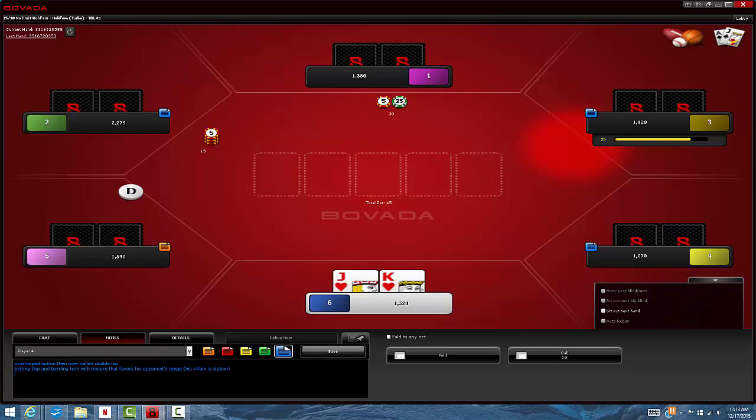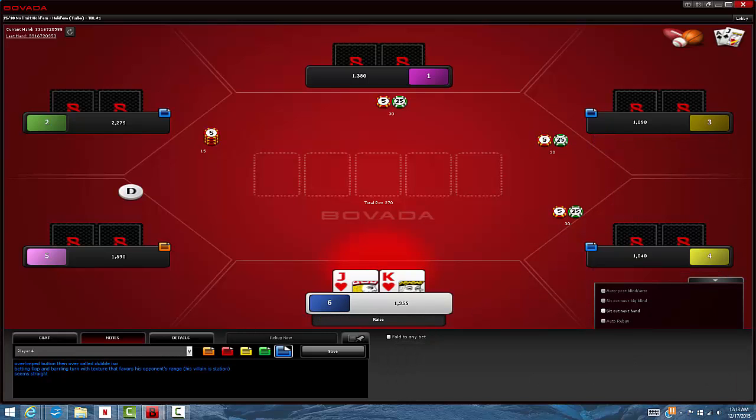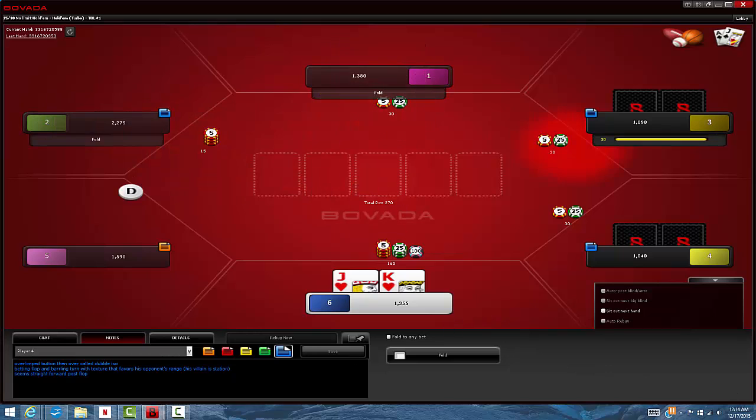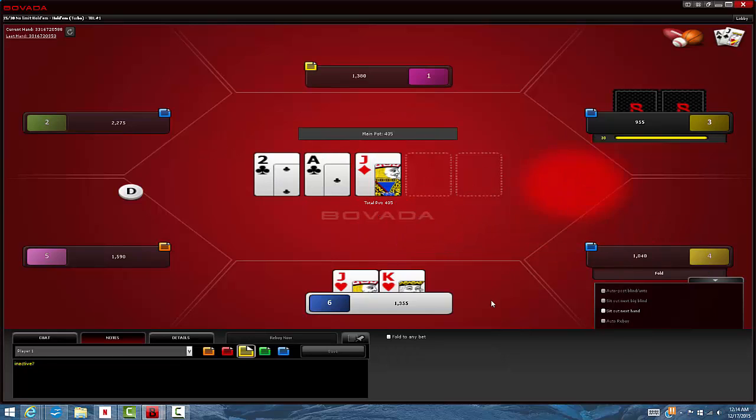We've got a really good seat draw here — the loose, weak players to our right and the one tighter player to our left. That's prime position. We have king-jack suited, which is going to crush a lot of the range I'd expect with limp-in and then call an ISO raise. So it's a really clear ISO. We've got position. We may or may not have a lot of fold equity pre-flop, but we should have some fold equity post-flop if we think our opponents are going to play pretty fit-or-fold.